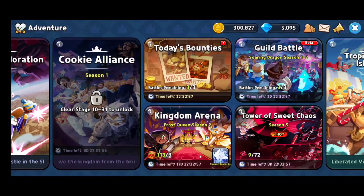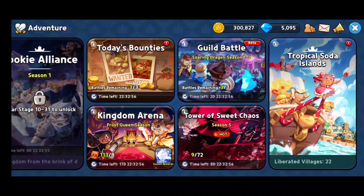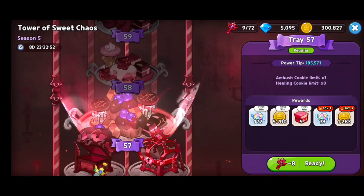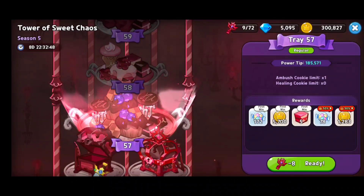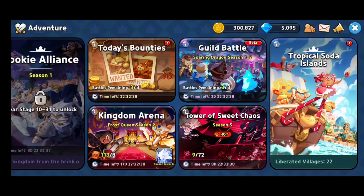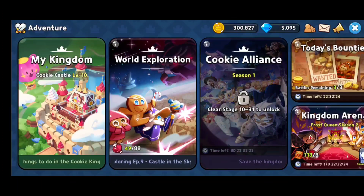The Tower of Sweet Chaos is really good for EXP. Every time you get that first win, note how much experience you're getting — it's a very sizable portion, and you get a 50% boost especially during burning time. I really encourage you to use these keys as much as possible to push through. Guild battle is always good to help your guild and get team rewards.